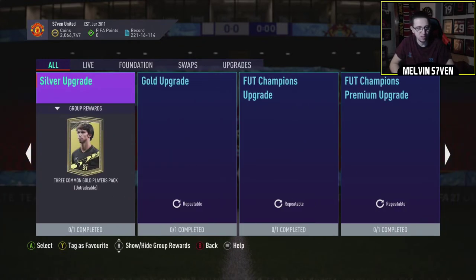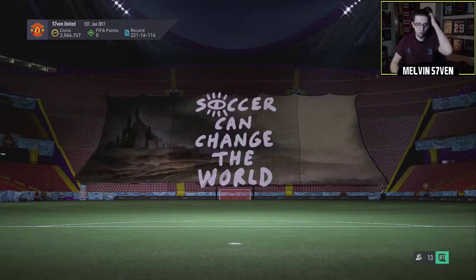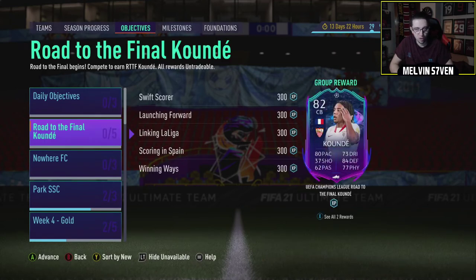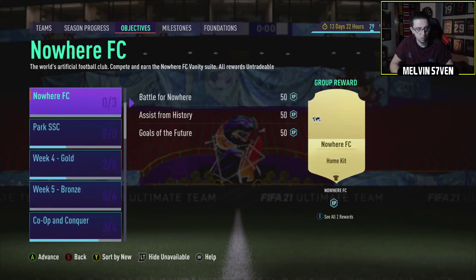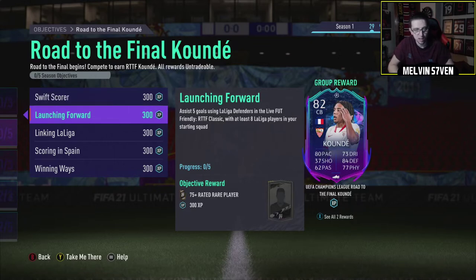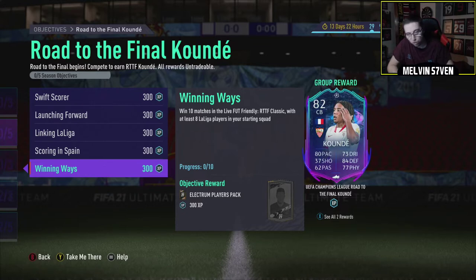Is there any Puzzle SBC? They don't tend to do them on the first day anymore - I'm not really sure why. So yeah, there's just the Mason Mount in terms of Road to the Final. I also want to see what the team for Road to the Final is. I'm going to have a look at the objectives first. We've got a Road to the Final Koundé - 80-pace centre-back, that looks good. Objectives include: 4 finesse goals with La Liga players, assist 5 using La Liga defenders in Road to the Final Classic, assist in 15 separate matches, score 12 goals, and win 10. Not too bad.